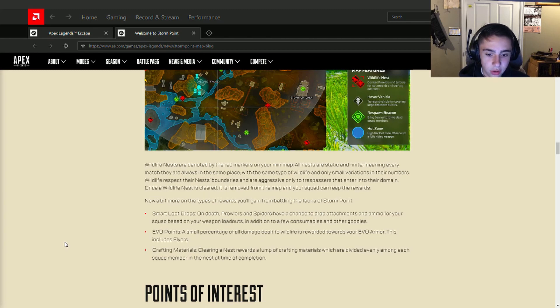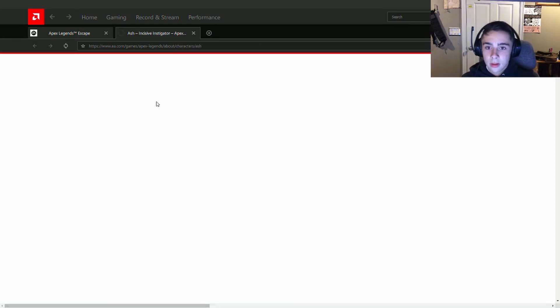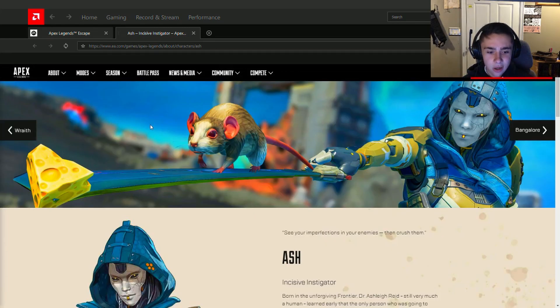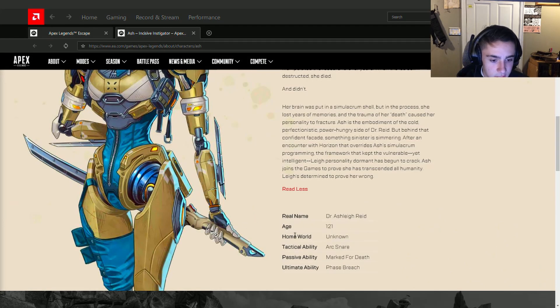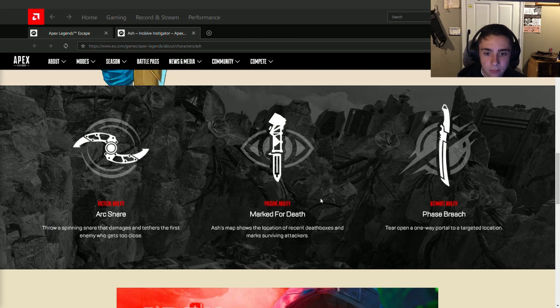Now that is cool. Incisive Investigator, age 121 — that's insane. Tactical: Arc Snare. Passive: Marked for Death. Ultimate ability: Phase Breach. I wonder if that was the octopus arm thing. So she can see recent death boxes, and once she loots the death boxes...